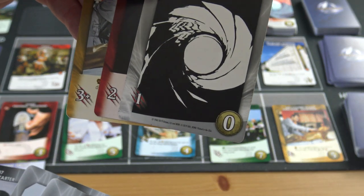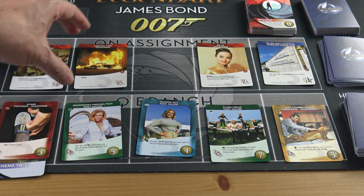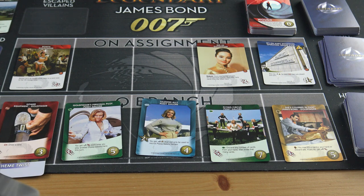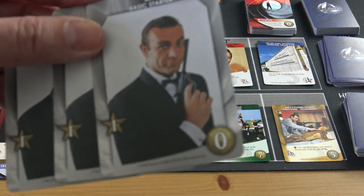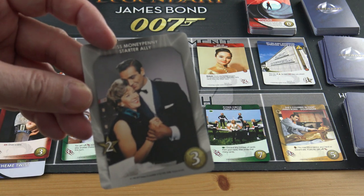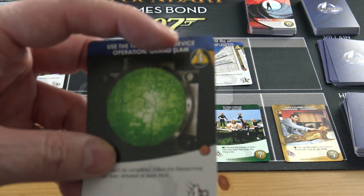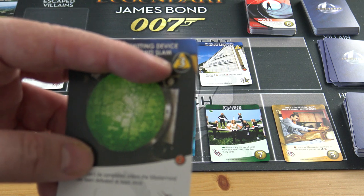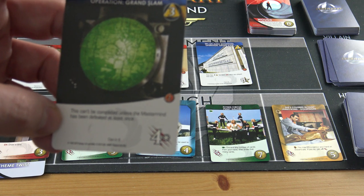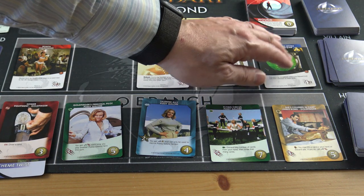I've got six red fight numbers and three yellow coin numbers. I defeat the card that was pushing others along, then use three coins to buy a Moneypenny card — available anytime. One card has a three in the corner meaning if it escapes the danger level goes up three. This card can't be completed unless the mastermind has been defeated at least once, and I have beaten Goldfinger once, so I could defeat it.